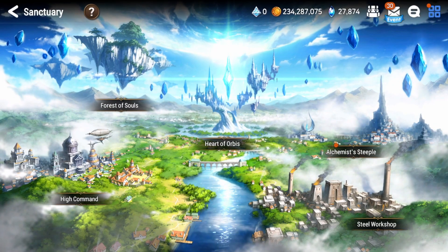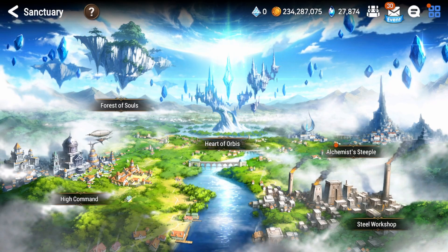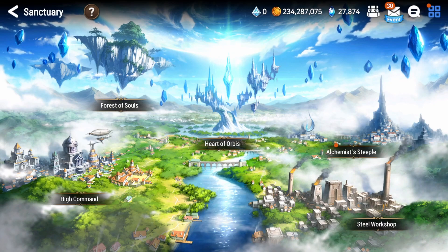Today we're playing Epic 7 and we're going to look at the promotion system revamp - the changes they made to how you promote heroes and how you go about getting materials. They've made three very important changes: the first is the Forest of Souls, the next is the penguin mileage, and the third is simply how you promote heroes.